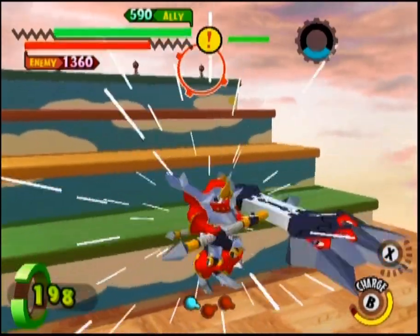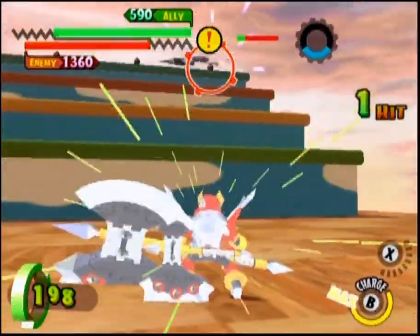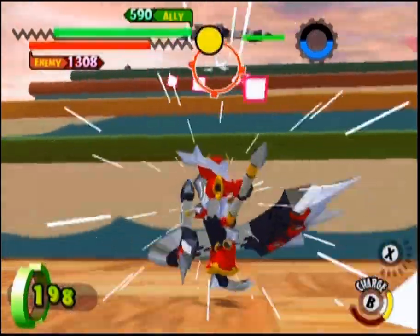His charge B attack is his range specialty, throwing his axe like a boomerang. The axe itself takes a large hitbox, although avoiding it isn't all that difficult, as it doesn't have a great homing capability.